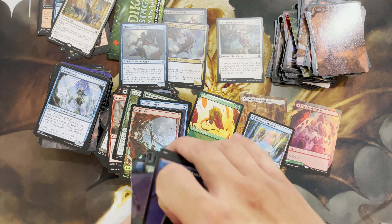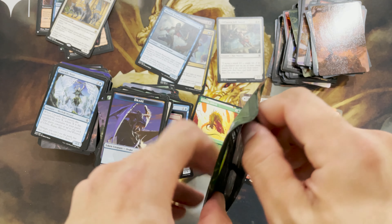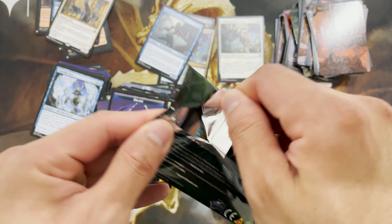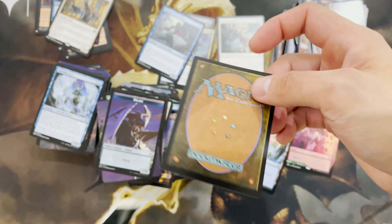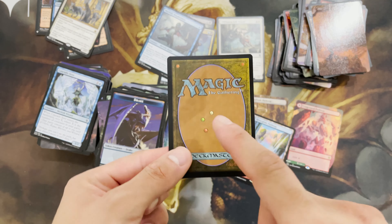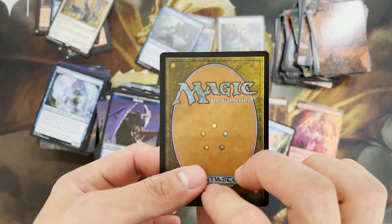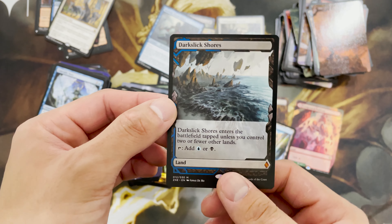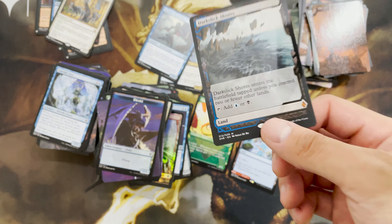We've come to the end of the video. Now the exciting part — what we get for our box topper. I think the financial value for the box is all concentrated within one card. Let's see. Not bad, not bad. I don't have this yet. So this is my second non-foil.